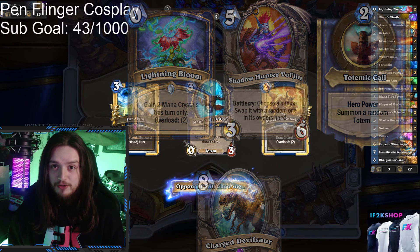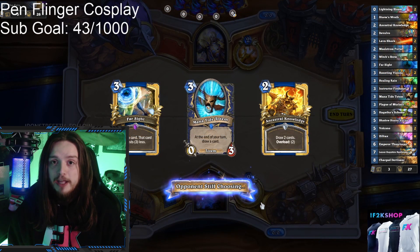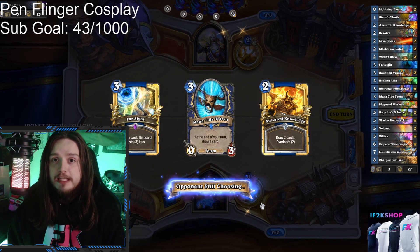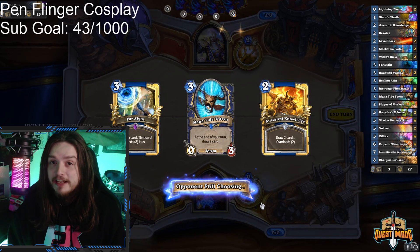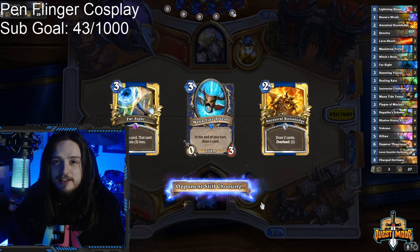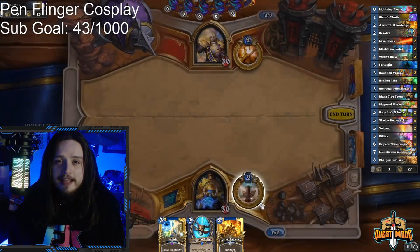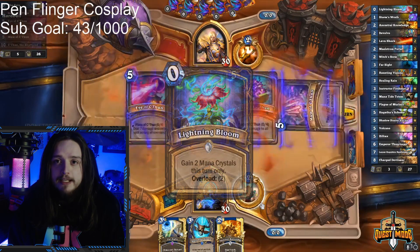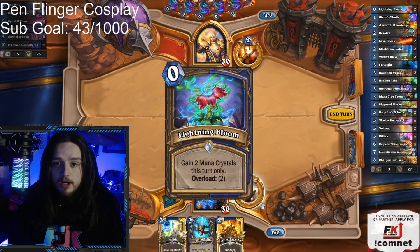Then you get to play the Storm's Wrath onto it to make it 8 attack, and then you get to play the Spellstone while it's fully upgraded in order to summon 3 more Devilsaurs — hopefully with 8 attack if you play the Storm's Wrath with it — so that way you can deal 32 damage to the face. This combo is flexible because you can technically do this without any mana discounts, but then you need to use both copies of your Lightning Bloom in the same turn to pop off the combo.